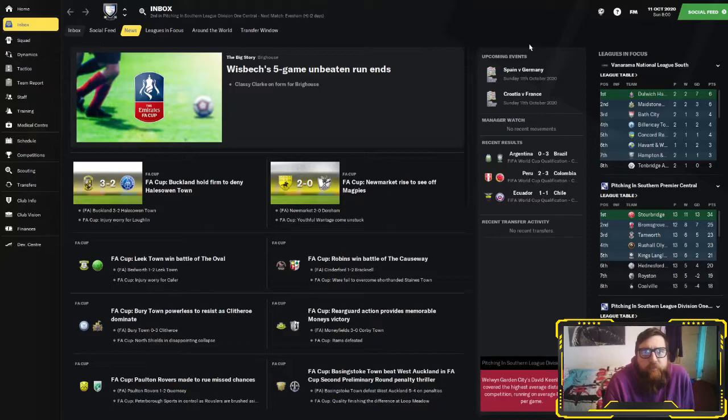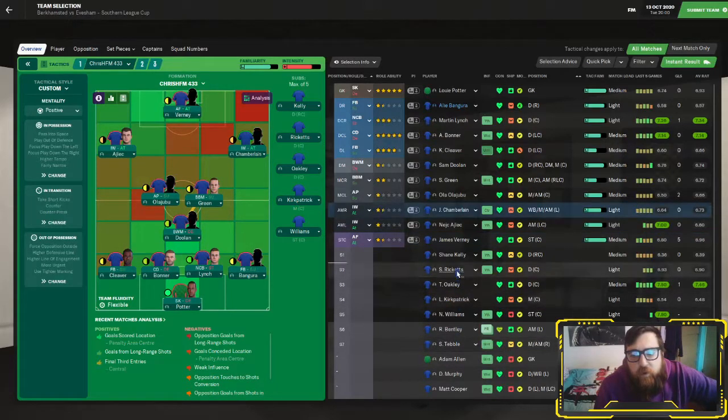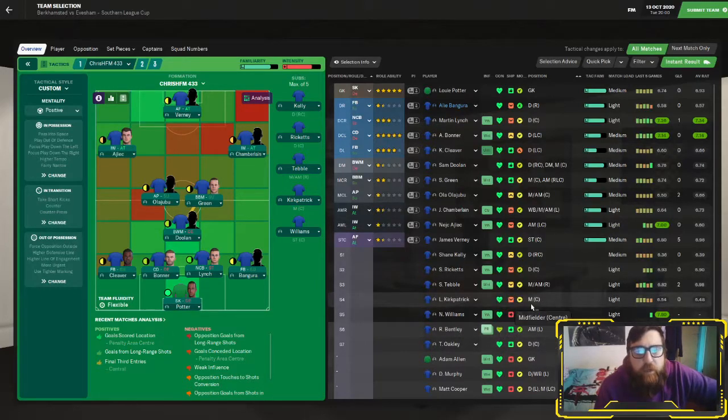Back for the Evesham game in the Southern League Cup, which I think we could have an outside chance of winning. I think it's teams from our division and the league below. If we're favorites to win the league we're in, surely we'd be favorites to win this cup as well. I'm going to leave Bentley out this game - he's not fully fit, he's only young, and I don't want him to burn out too early.